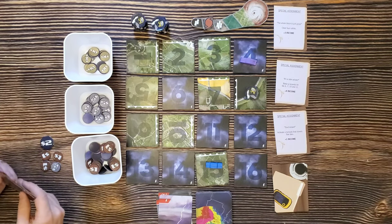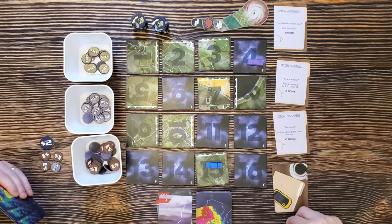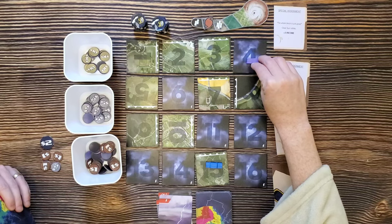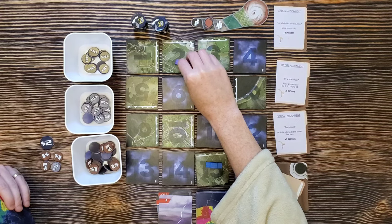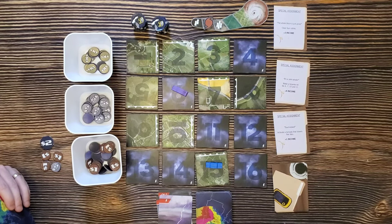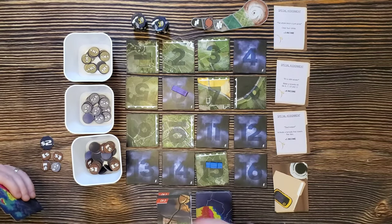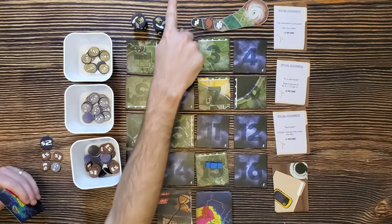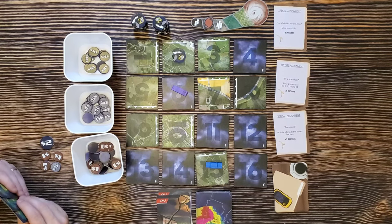Now it's Sam's turn. She clears the rubble for $3, then takes her four actions. She plays a card and the tornado starts on tile two, follows the arrow, goes off the board. That gives her $1 and she draws a new card. We are now on round three.